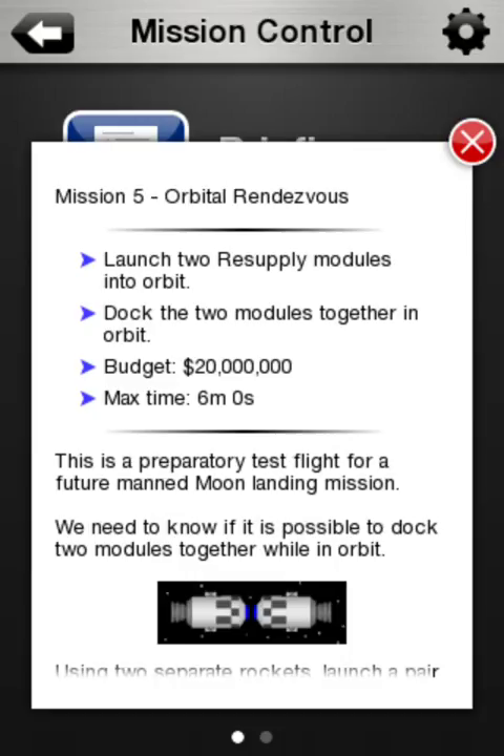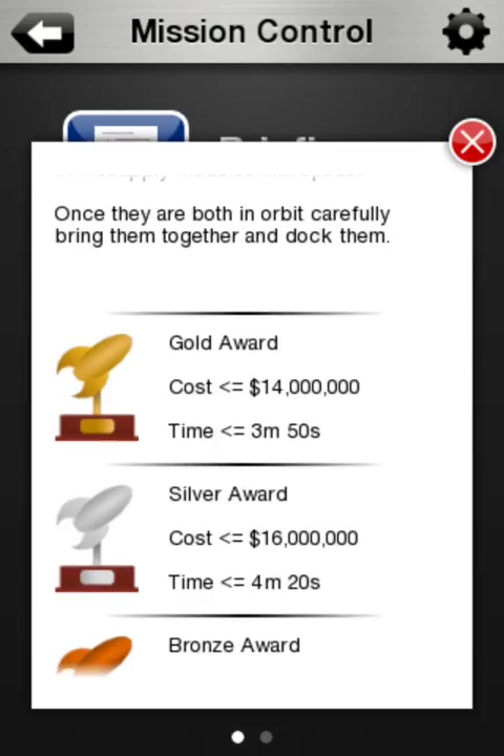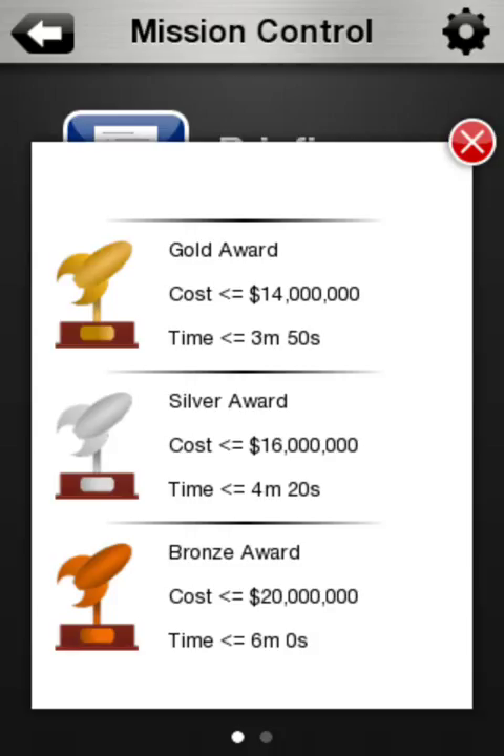Mission 5, Orbital Rendezvous: launch two resupply modules into orbit, dock the two modules together in orbit. Budget 20 million, max time 6 minutes. This is a preparatory test flight for a future Man's Moon landing mission. We need to know if it's possible to dock two modules together while in orbit. Using two separate rockets, launch a pair of resupply modules into space. Once they are both in orbit, carefully bring them together and dock them. For Gold, we want each rocket separately to be less than 7 million, and less than 3 minutes 50 seconds. For Silver, less than 8 million each and 4 minutes 20 seconds. For Bronze, each rocket less than 10 million and less than 6 minutes — our maximum.